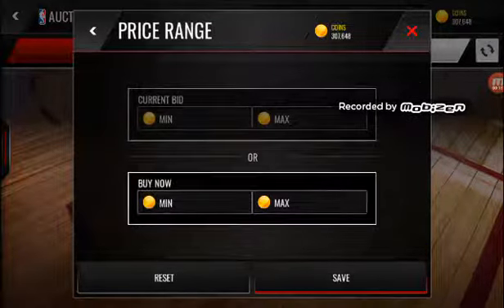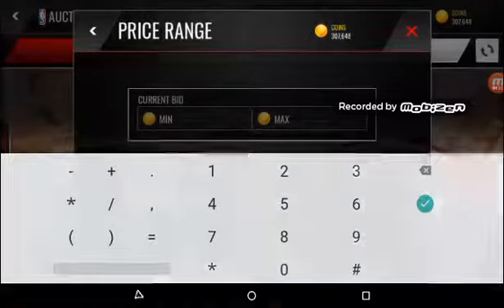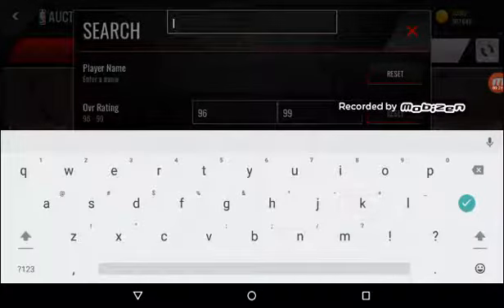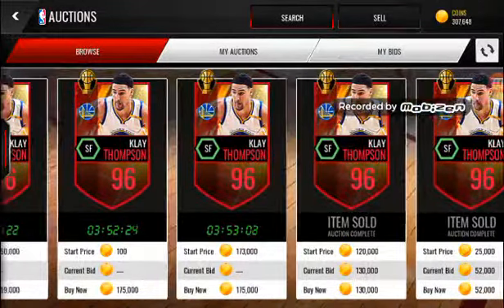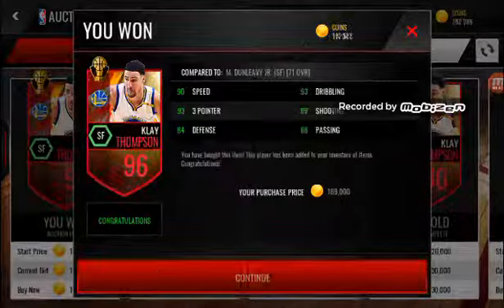First one is the 96 overall Klay Thompson for about 169k. If he's still up — he is still up — so we'll be picking him up for 169k.